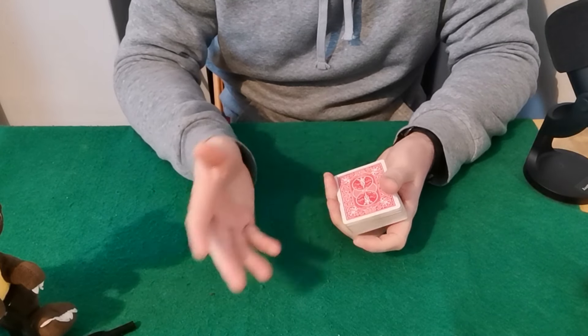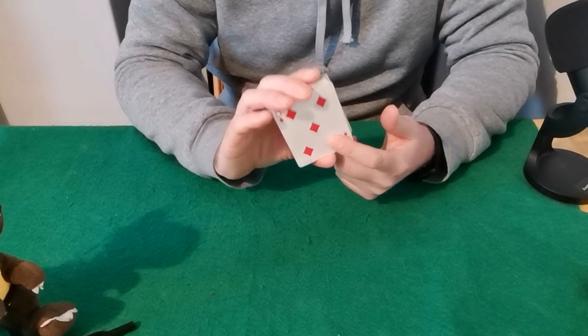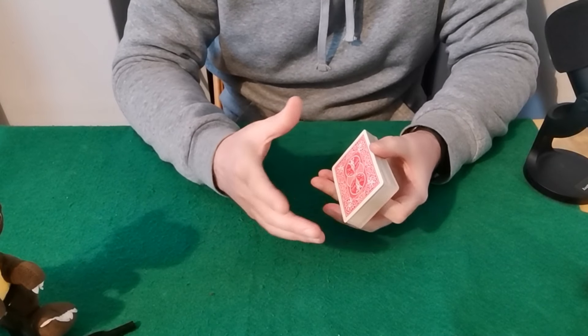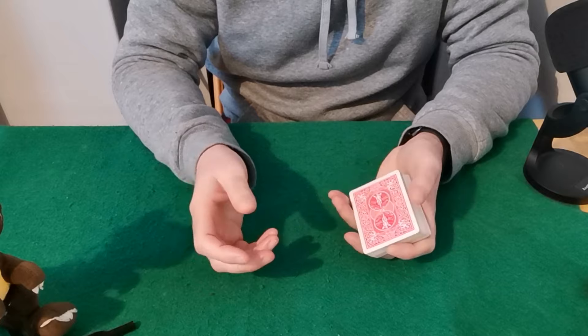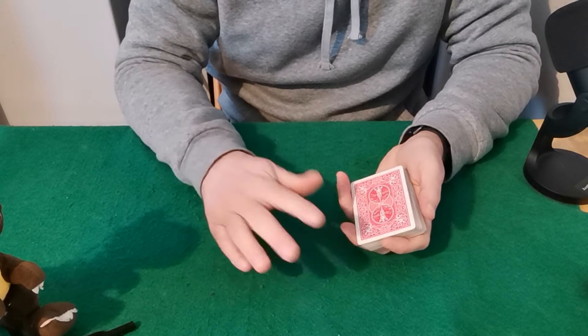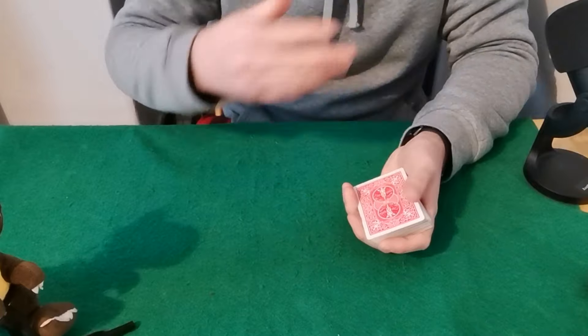Now, what you can do is grab a second deck or something like that, and take out your prediction, which would be the Five of Diamonds. Or alternatively, you can also write down the prediction, whatever you want to do. But you don't want to show them the prediction — you want to place it face down on the table, or maybe give it to them and put it in their pocket, whatever the case may be.